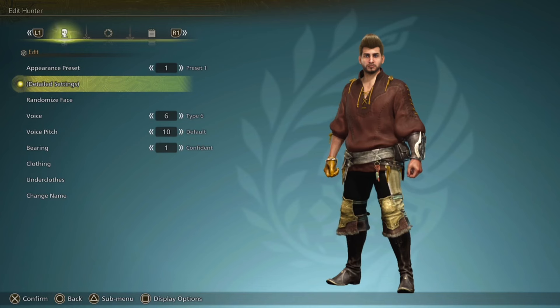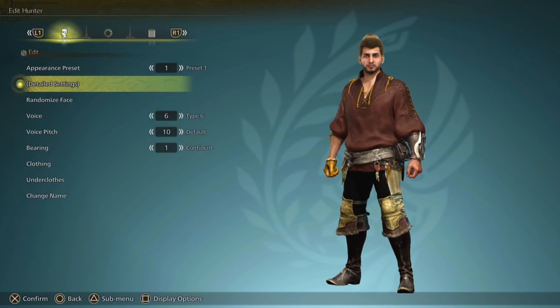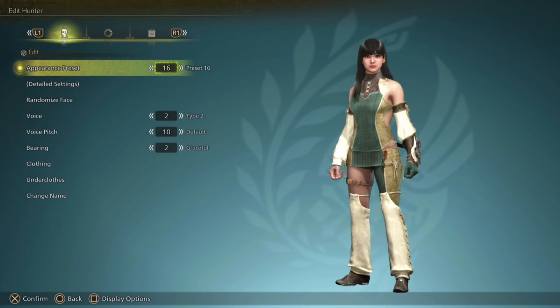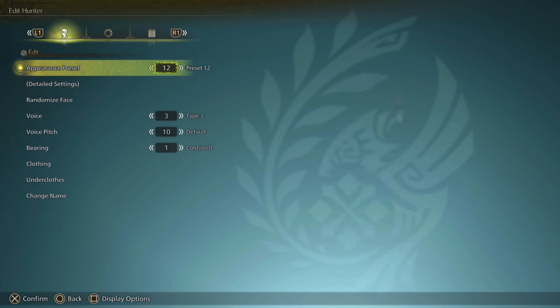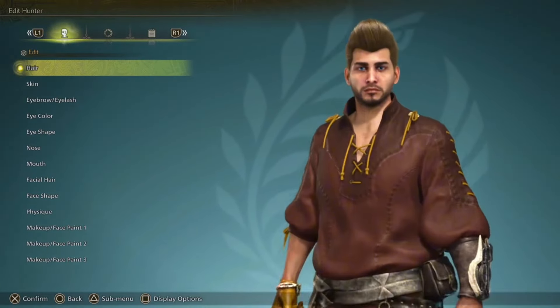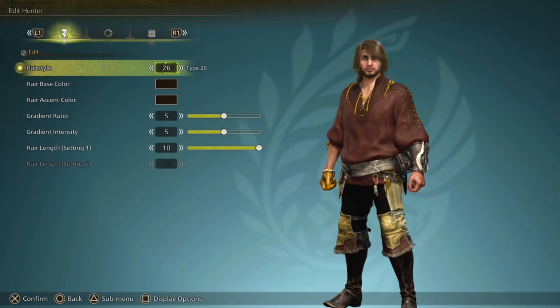Starting off, you have the character customization, and this might be one of the most in-depth character customization screens I have ever seen. You have a whole bunch of different preset options, quite a few things to pick from. If we go back to number one and show you some detailed settings, you can move the character as far away as you want and look at it from any angle, then go on to hairstyles. There are 40-plus different hairstyles — 45 in total.